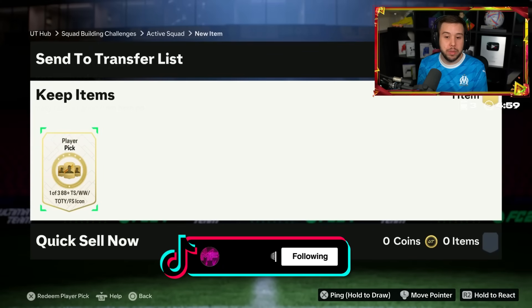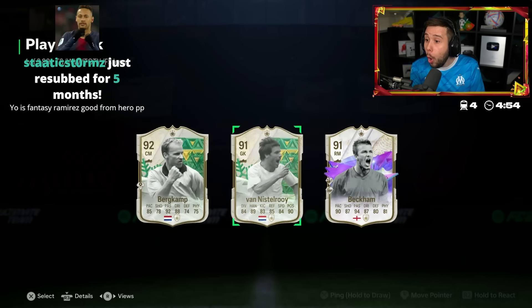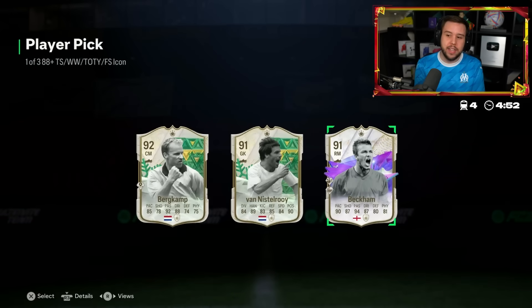You can actually get two Dinos in this - Future Star Icon Dino and Thunderstruck one. Oh, David Beckham. Yeah, that's nice. Whip Pass Playstyle+ and Dead Ball+ as well.